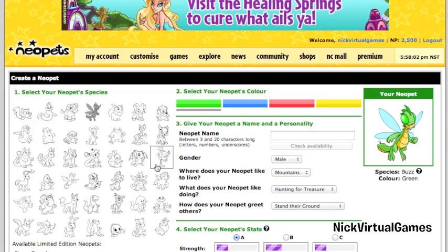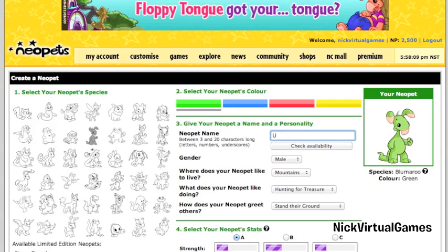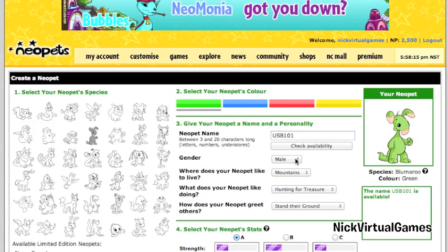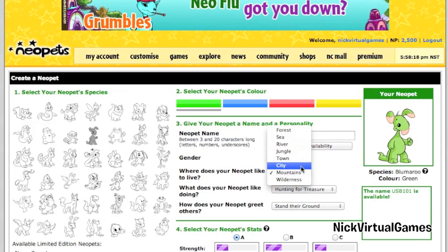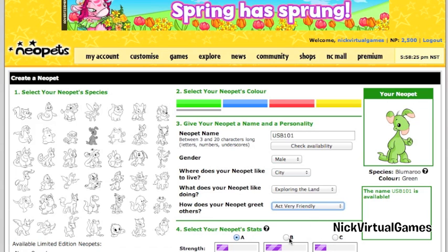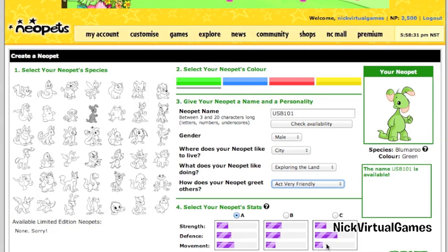Maybe we should just pick that. The username USB101 is available. I like being in the city, exploring the land, and acting very friendly. So which one shall we pick? Neopet stats — A is the best if you ask me, so let's just stick with A. Let's go create.